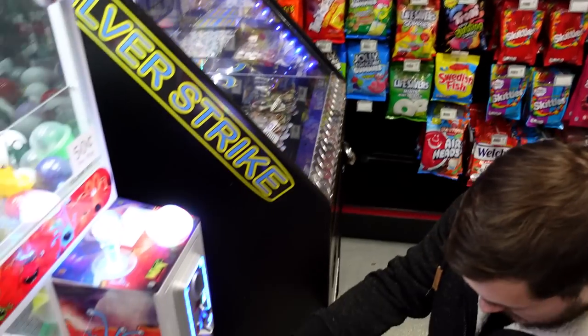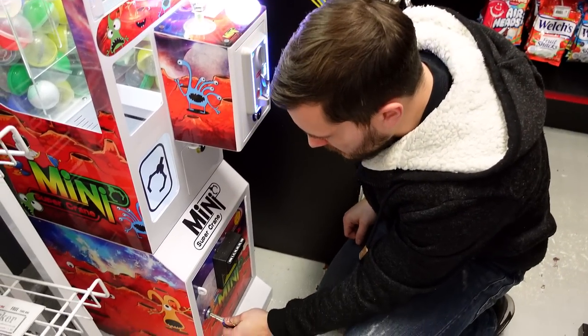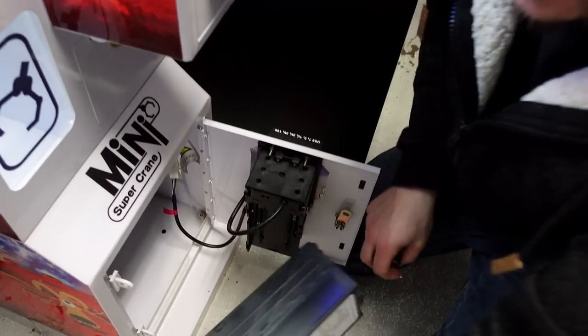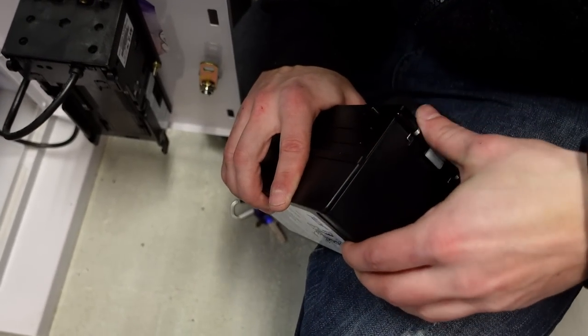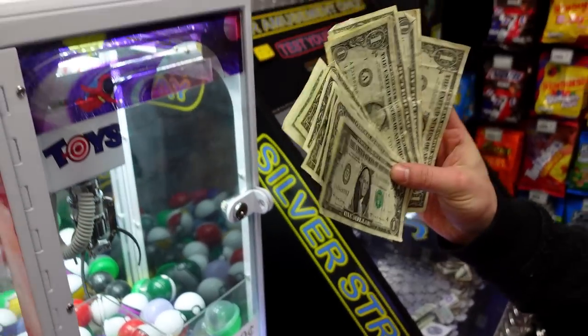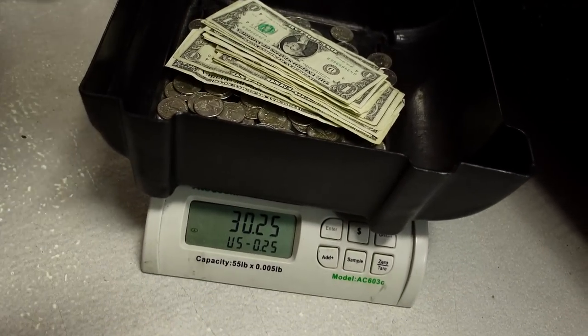We got to check the cash too. Let's pop that back and see how the cash looks. A little bit of cash — not too shabby. Let's count that up. Total we're looking at $44.50 — not bad. That's all for this location. Let's get the commission split up. Next we'll go to one of our Mexican restaurants and check the coin pusher. Let's do it.